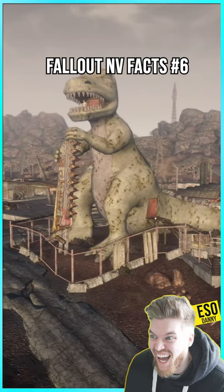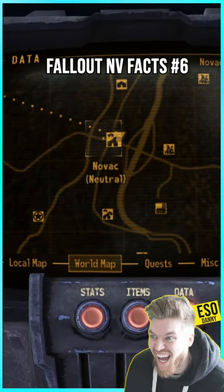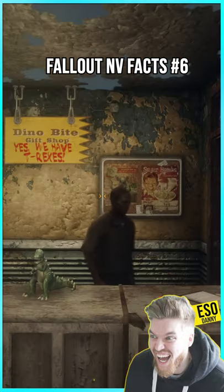You can obtain this gun for yourself for free, south from New Vegas at Novak, just here on the map near the bypass. The town has a giant dinosaur in it, so you can't miss it. Inside the dinosaur gift shop,